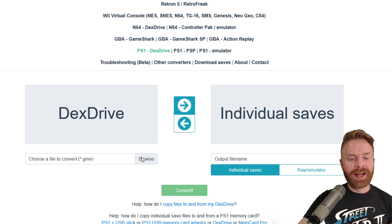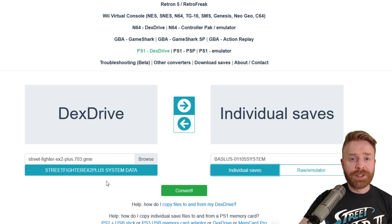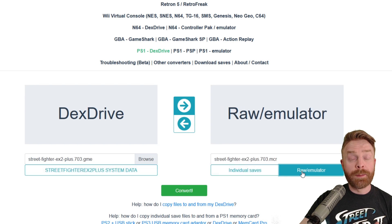Under DexDrive, I have the option to select Browse. I'm going to select it and find the file that I just downloaded. Once you select the game file, you should see some stuff populate on the website. I can see the game listed under where my file is, and on the right hand side I see individual saves and raw emulator. I'm going to click raw emulator because I want to convert this to work on an emulator. Once you have raw emulator clicked, just click convert.